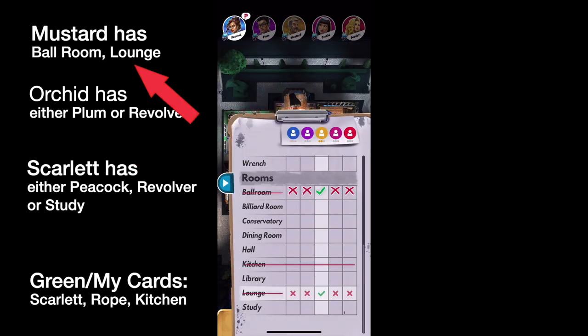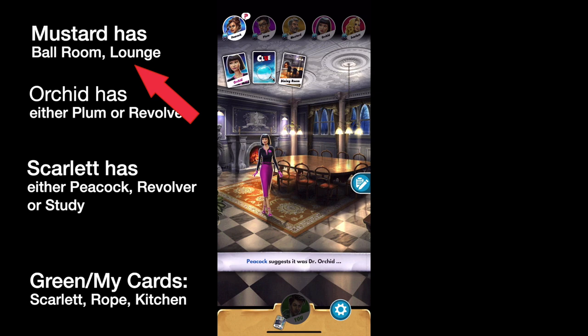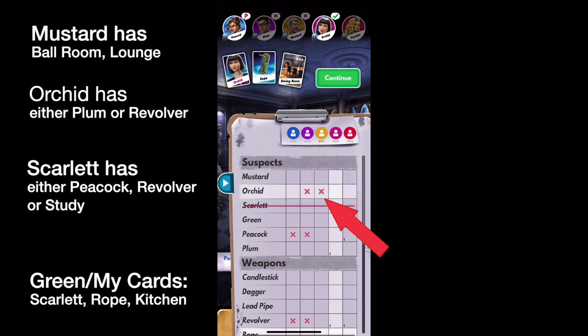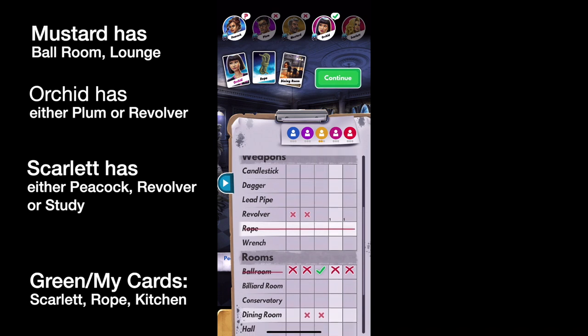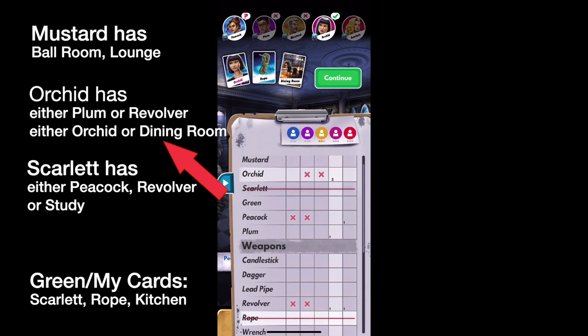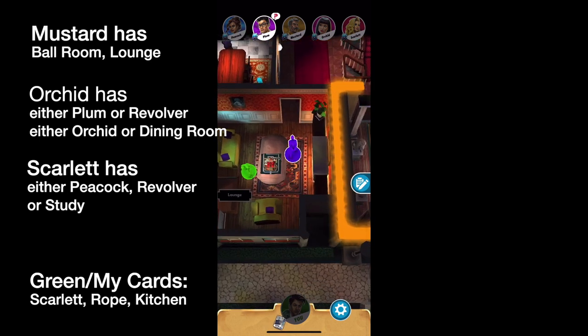We've now figured out two of Mustard's three cards, and if we get one more sussed out we can eliminate all other cards in his column. Peacock has asked: Orchid, Rope, Dining Room. It populates with X's automatically. We already know Orchid's first card is either Plum or Revolver, but now she's shown a second card. So I'm going to put a two — she didn't show Rope since we have it — so she either showed Orchid or the Dining Room. We now know her first card is Revolver or Plum, and her second card is Orchid or Dining Room.